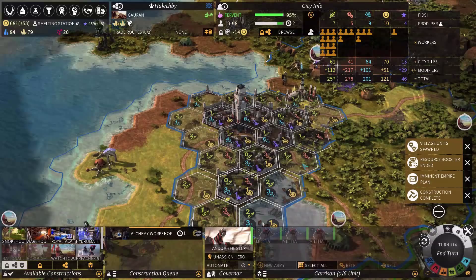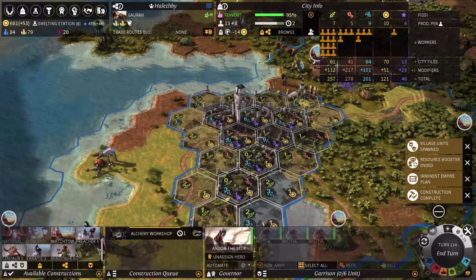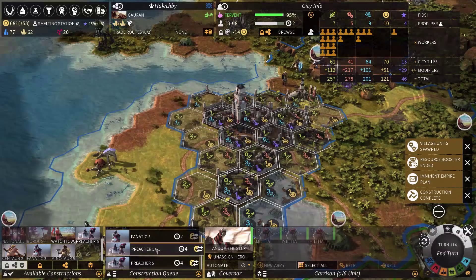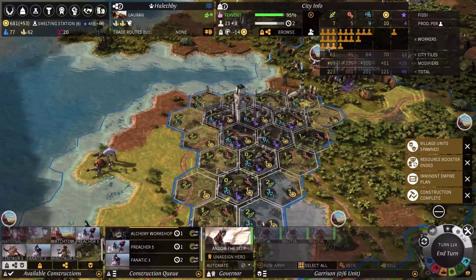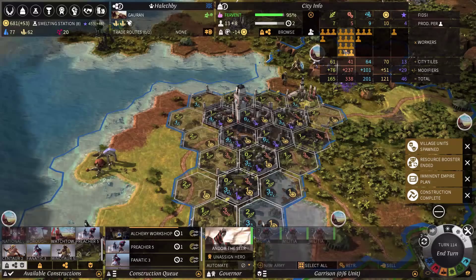These non-upgradable units just aren't strong enough anymore — not at this stage of the game. So I'll just keep using them as extra money basically, because that's exactly what they are. Fanatics and Minotaurs and one preacher at least. The order doesn't matter all that much — I can get preacher on the next turn, then fanatic, then Minotaur. I don't need all this food, but I still want the city to grow in two turns if possible. Move some to science, because I need science still — smelting station in six turns.